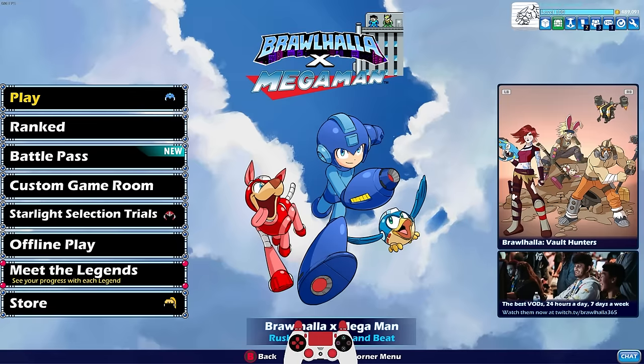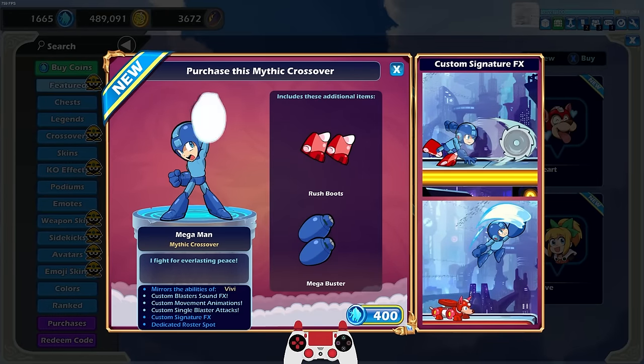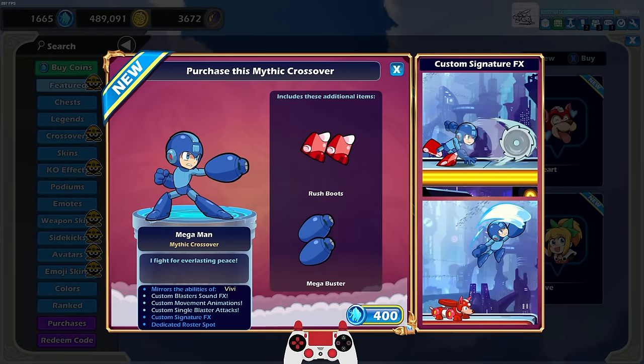Let's go ahead and take a look at the store and see what we got. So it's not just the Mega Man crossover — Mega Man mirrors the ability of Vivi, so you have blaster and boots. Even though it shows two blasters, as we know Mega Man only has one blaster, and when you're actually playing Mega Man in Brawlhalla he actually only has the one blaster.